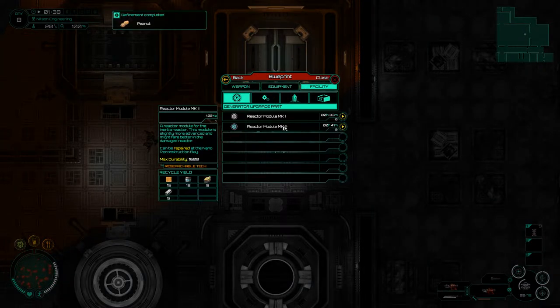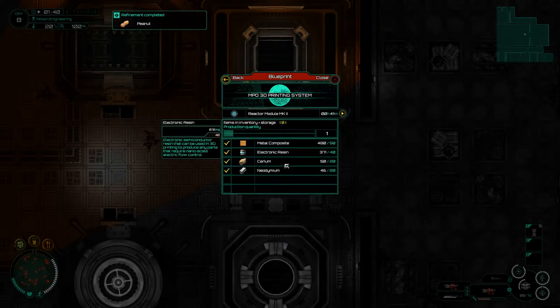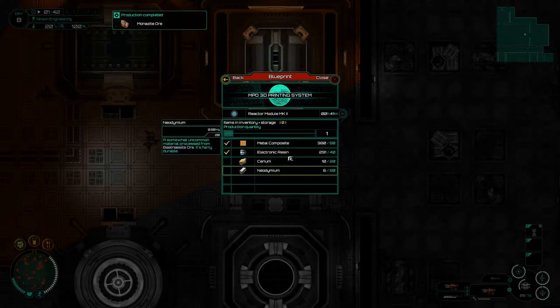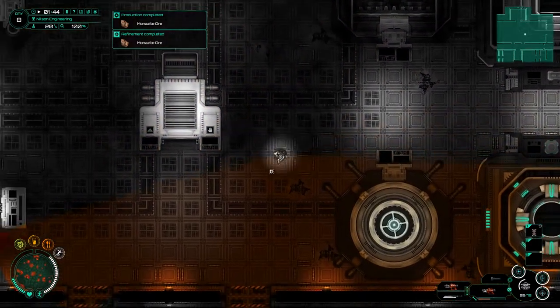If we go to the facilities now, we should be able to go Reactor Module Part 2. I'll take one of those — in fact, it looks like I can take a couple of those. I'm going to start those building. I don't know how many we're going to be able to do, but I would like to get the maximum. So we now need Cerium and Neodymium, which are two things to be mined. That's pretty cool.